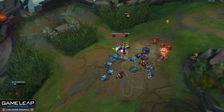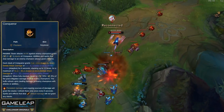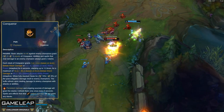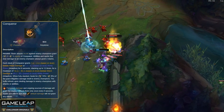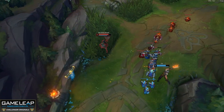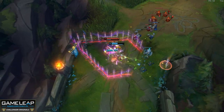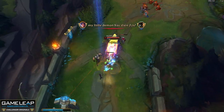Grasp is ideal on champions like Gangplank. Conqueror, on the other hand, is all about long trading and scales incredibly well. For top laners that heavily rely on auto attacks, Conqueror is the optimal choice. As a melee champion, each auto attack and ability that hits an enemy grants 2 stacks, giving bonus adaptive force, and at 12 stacks you heal off your damage dealt. Champions like Irelia and Riven thrive on Conqueror. Knowing the enemy's keystone tells us how to play against them.